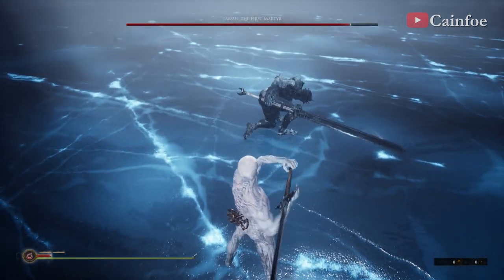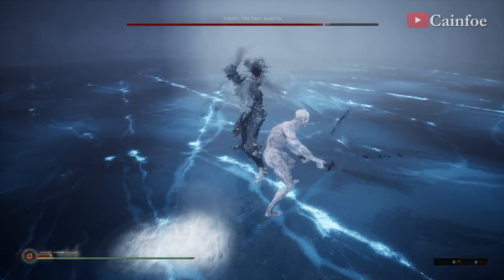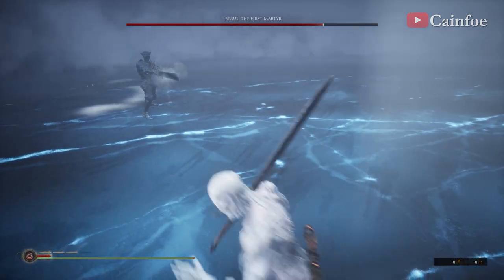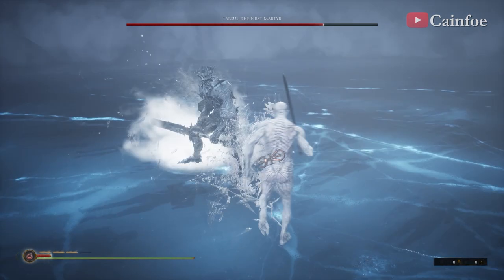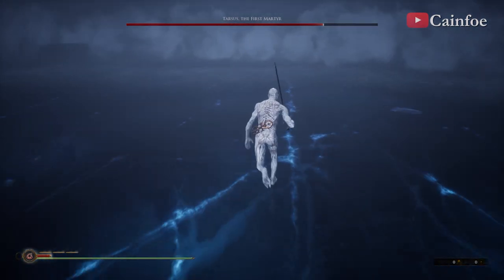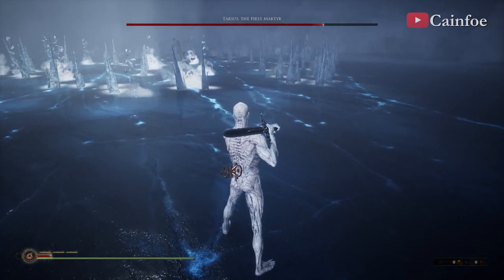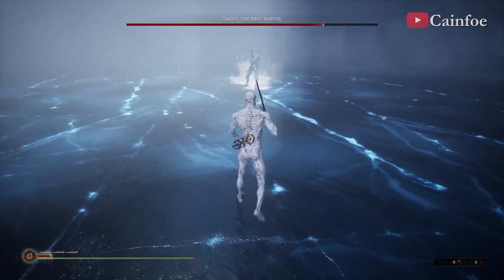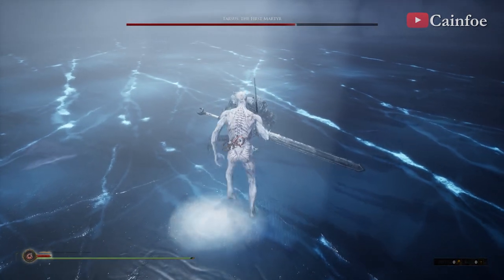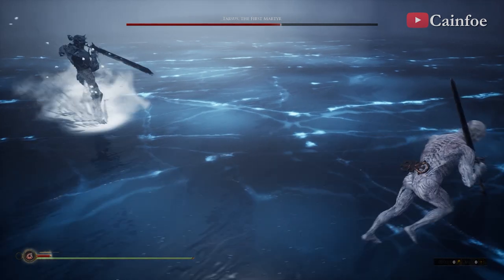If you have your ability, I recommend using it right there when you see the thrust attack — the long thrust attack. In this phase, I don't recommend taking more than two hits. I approach and wait for that same thrust attack, baiting the boss into it, take my two hits, and then get out. Right now I'm just running away from the boss because that ice attack is pretty overpowered — depending on the attack, it can kill you. The weapon ability right there is a safe window where you can take two hits and retrieve.